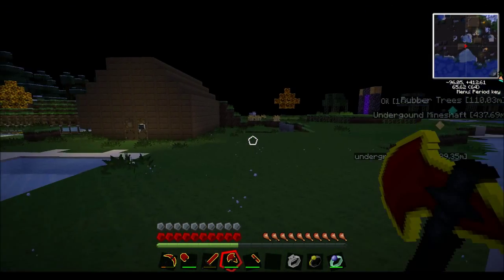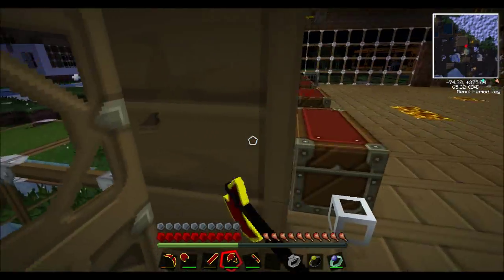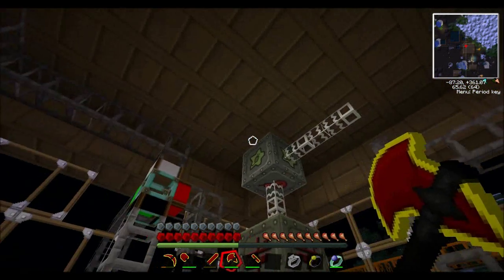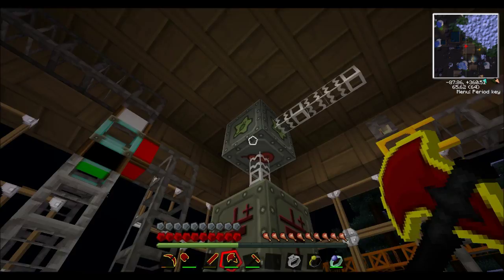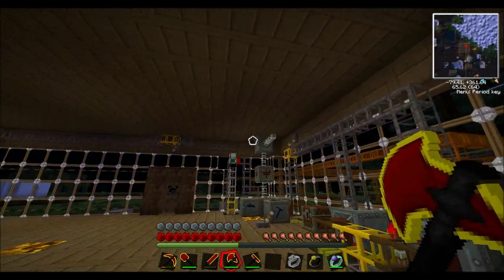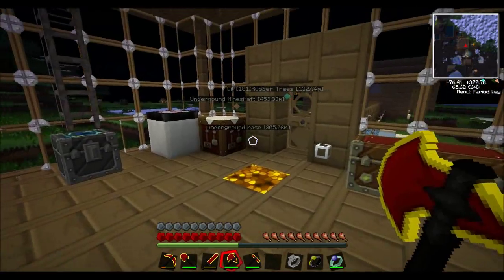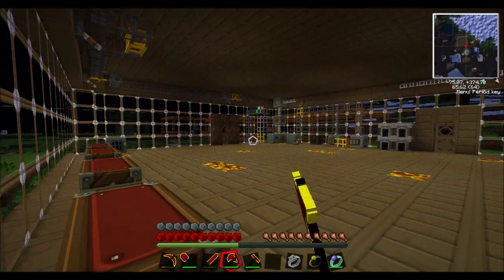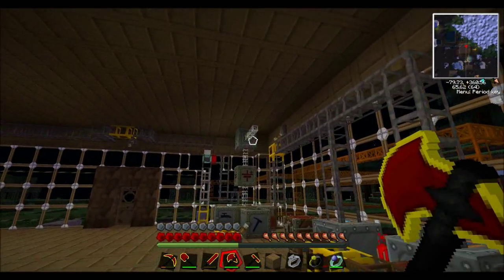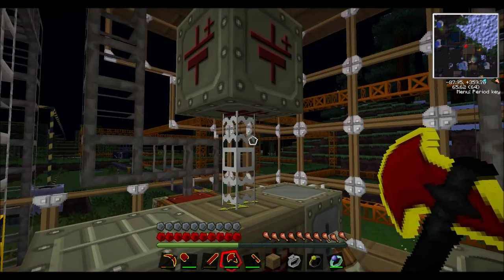Whilst it's still night and we're waiting for day, I'm going to build something called an MFE. It's the next step up from the bat box, holding something like 600,000 power. The top one is the MFSU at 10 million — you don't really need that until we start getting into nuclear reactor stuff. What I'm going to be talking about today is the low voltage transformer and the MFE. For a nuclear reactor, you need to step it down through a high voltage transformer into the MFSU, then a medium voltage transformer, then a low voltage transformer before it reaches machines.